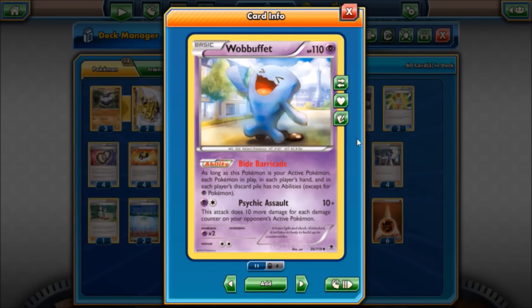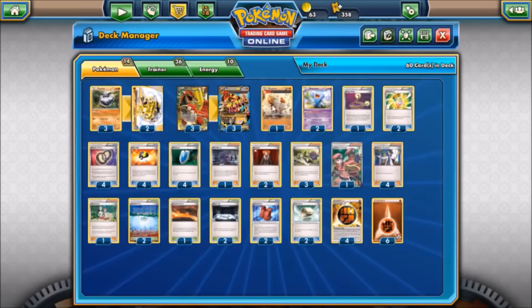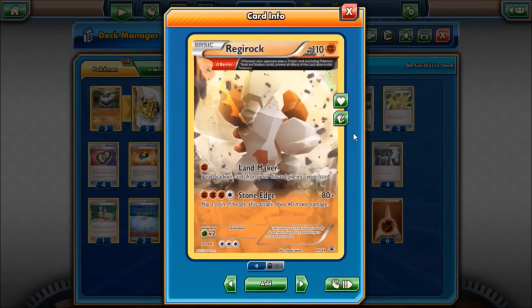We also have Wobbuffet to stall — two copies. Its Bide Barricade ability, while Wobbuffet is active, takes away the abilities of every Pokémon in play, in hand, and in discard pile except for Psychic types. Big way to stop cards like Shaymin-EX from allowing your opponent to set up. You can also wall it against Greninja to prevent Water Shuriken from becoming a thing.